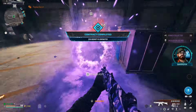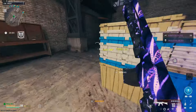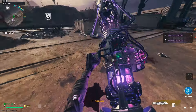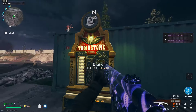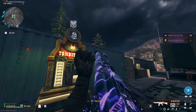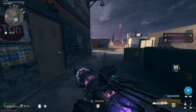We got our bounty done and we got a self-revive — but we already have one. Now we have the two thousand essence so we should be able to afford a tombstone soda. Let's make our way back over to the tombstone soda machine. Let's grab one. Now we've got tombstone soda.